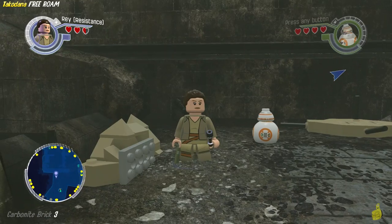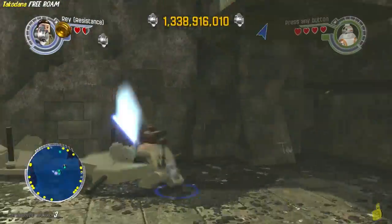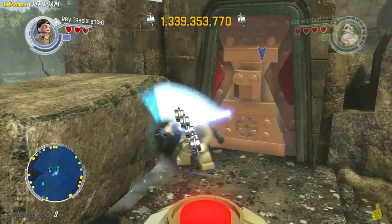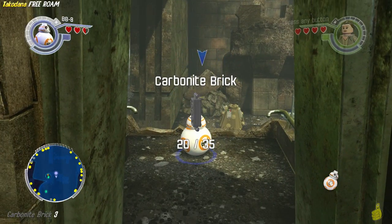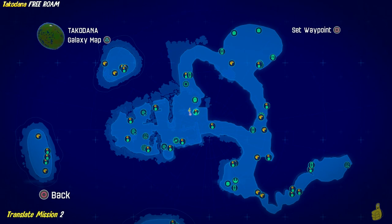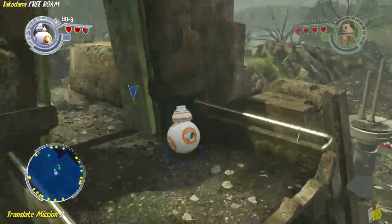Next up, another carbonite brick. This one is one of the easiest ones of them all. Simply run up to the top of the stairs and stand on the switch with one of your characters, then simply switch to your other character. It doesn't matter who you are — you can be the Round Hound, Kylo Ren, or anybody. And now we've got it, so we can go ahead and move along.